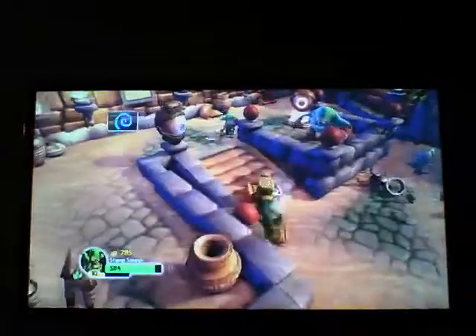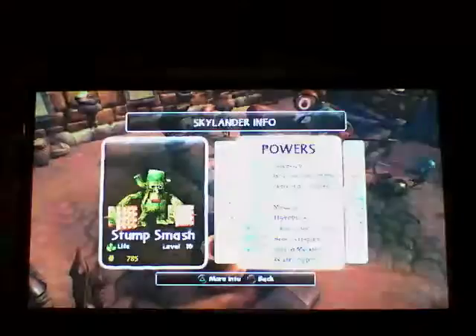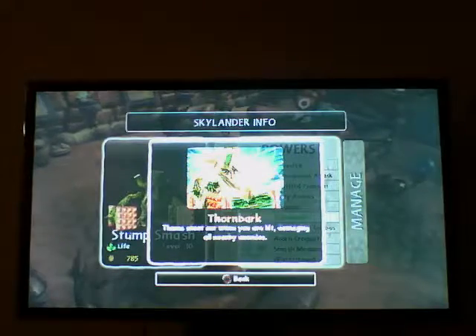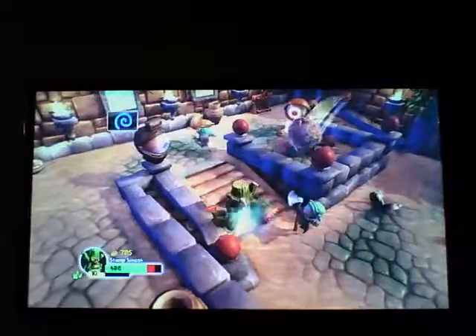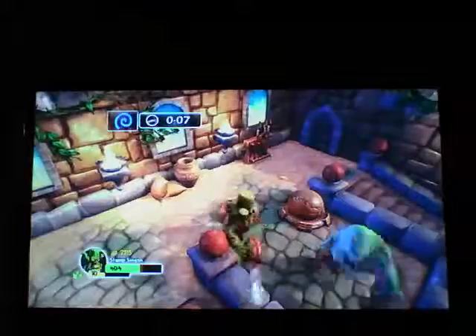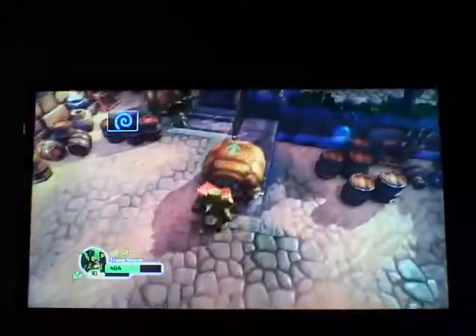Now, if he gets hit, I think it's this one — Thorns Bark. It says thorns shoot out when you are hit, damaging enemies around you. I'll show you right now. See? I just killed him.